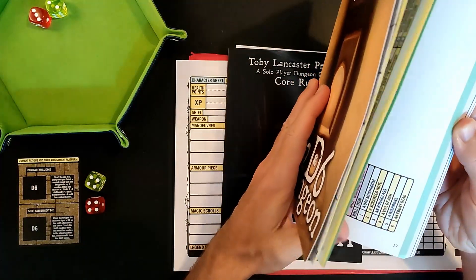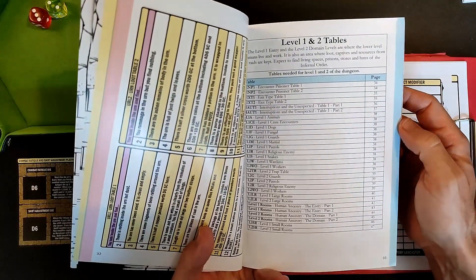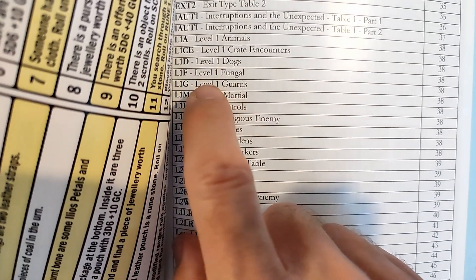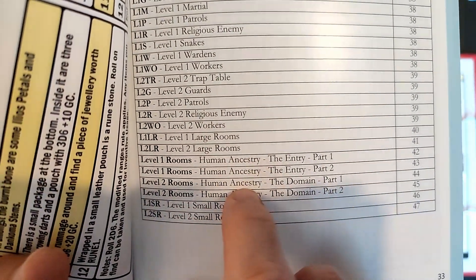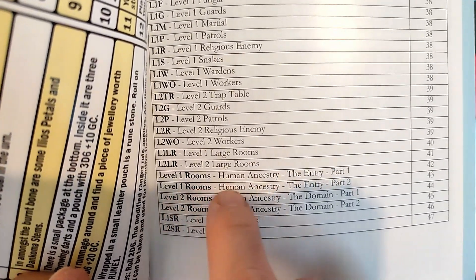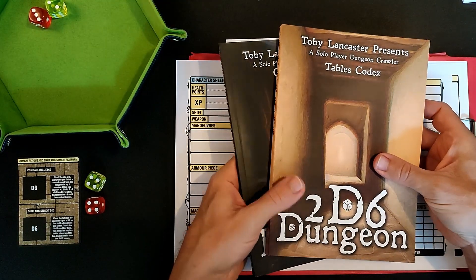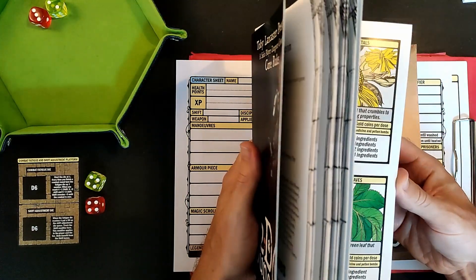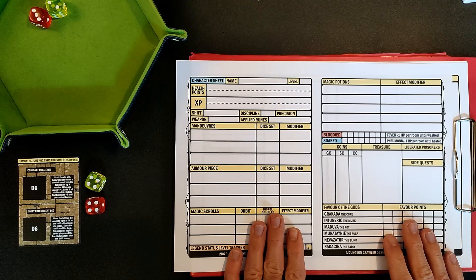Every level is unique in terms of the tables you use. We've got tables for levels one and two — level one dogs, level one fungal, level one guards, and most importantly level one and level two rooms. Every dungeon level has its own set of unique rooms, which adds a lot of variability and replayability. I'm not going to walk you through the rules — we'll discover the rules as we go.